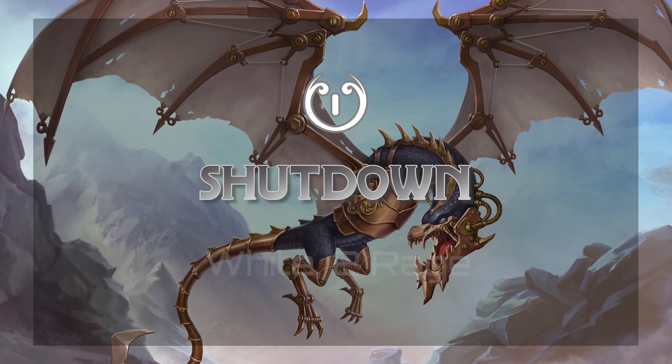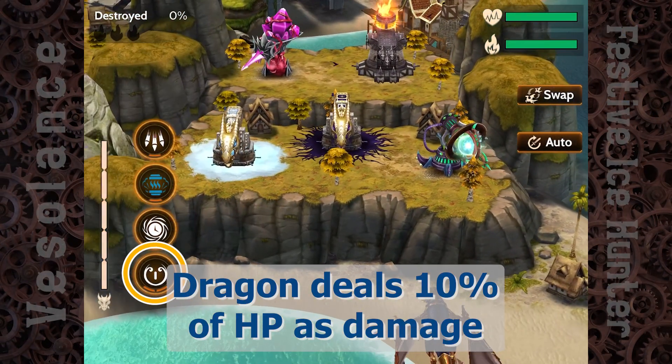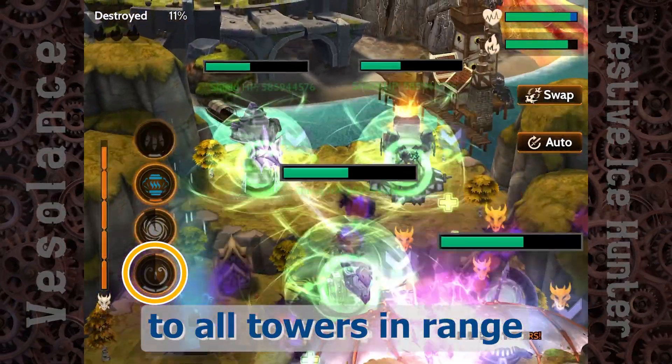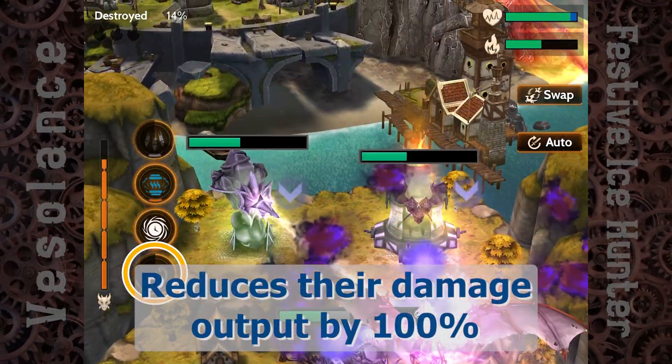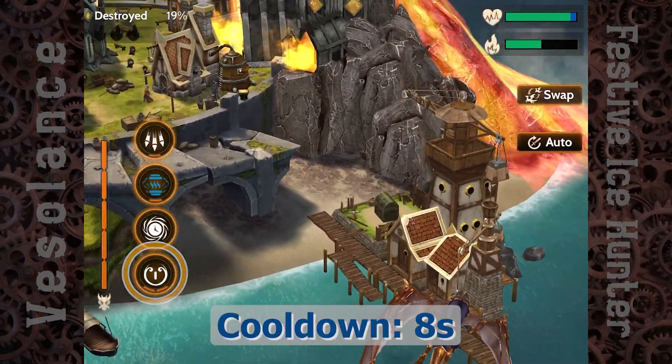Shutdown — White, 2 Rage. Dragon deals 10% of HP as damage to all towers in range, and reduces their damage output by 100% for the entire battle. The cooldown is 8 seconds.